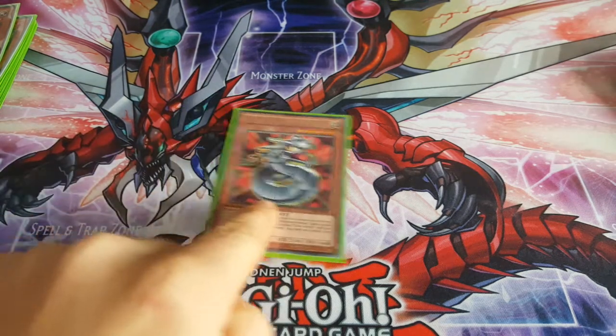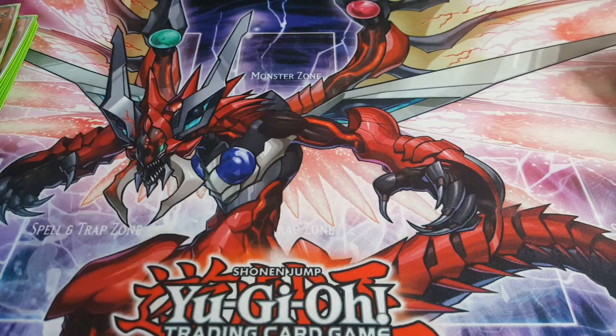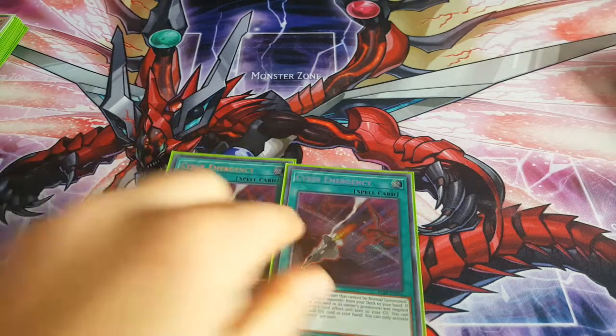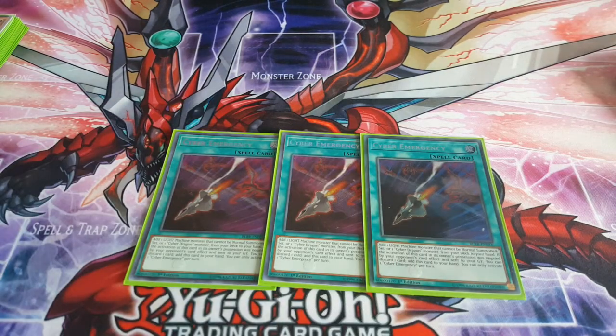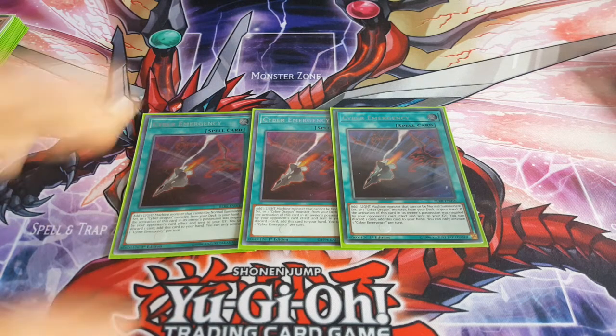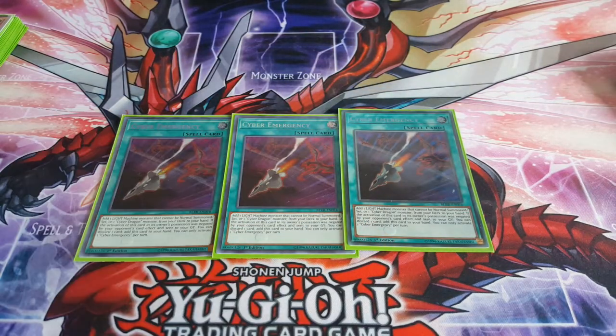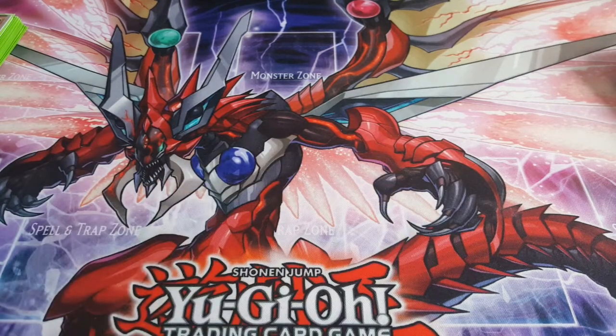I'm running one Toon Cyber Dragon. I don't run Sky Strikers or Invoked or anything like that — I run a Toon Table of Contents engine just to sieve out the deck a little bit. Next, three Cyber Emergency, which basically searches out any light machine-type monster. It's just a really good card; you're running a lot of searchers to help with consistency, so you can get your Cyber Dragons or your Galaxy Soldier — whatever combo piece you're looking for.